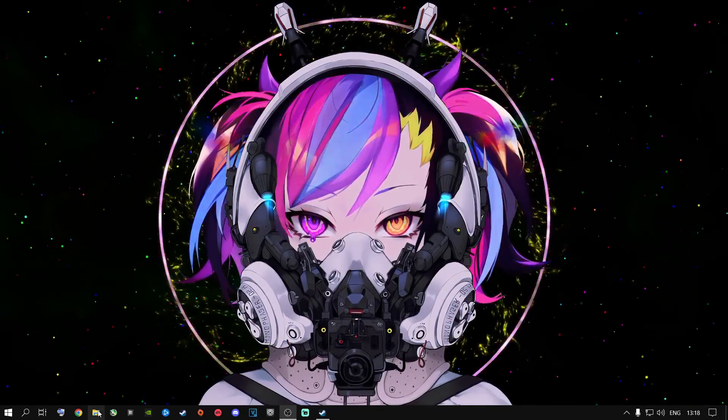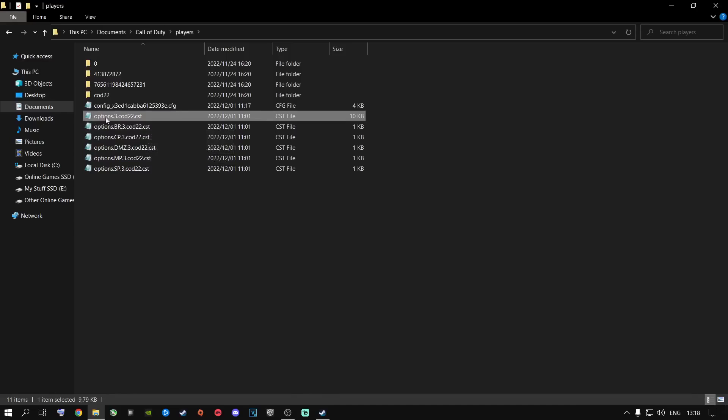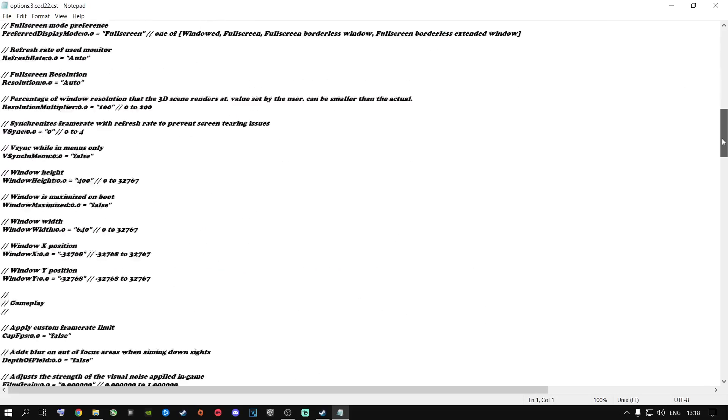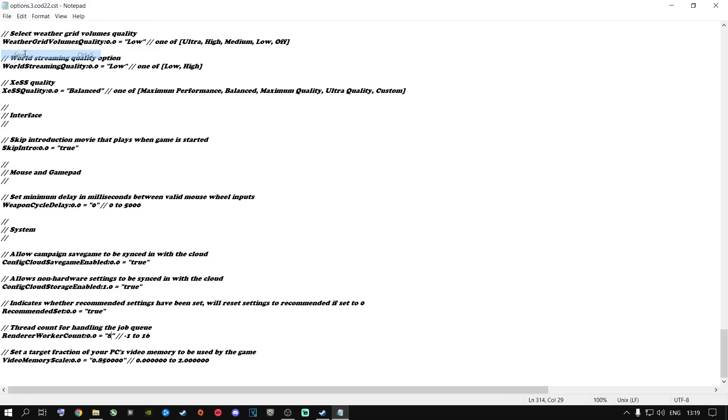The first thing you need to do is go to File Explorer, navigate to Documents, then Call of Duty, then Players, and open the file called options.3.cod22.cst. Double-click it and open it with Notepad. Scroll all the way down to where it says 'Render Worker Count.' You're going to apply the total number of physical cores your machine has — not threads, cores. I have a 9700K, which is an 8-core CPU. Yours might be defaulted to something weird; changing it gives an overall FPS boost. Once changed, save the file and close it.